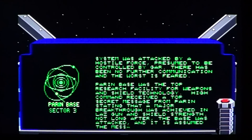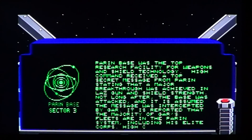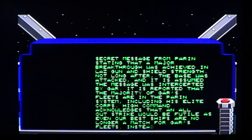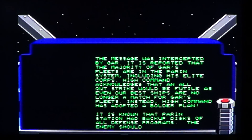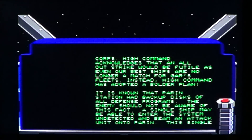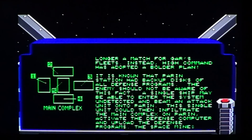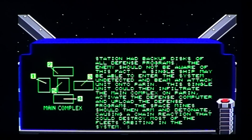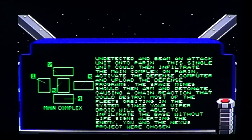The intro gives you background on the ships — there was an attack, and the ships belong to a nasty opponent named Gar. It's known that the power station had backup disks of all defense programs, so you need to find those backup disks in the complex. There are five different areas in the complex, each containing one disk. You cannot access any area until you've found the disks needed for the previous area's completion.